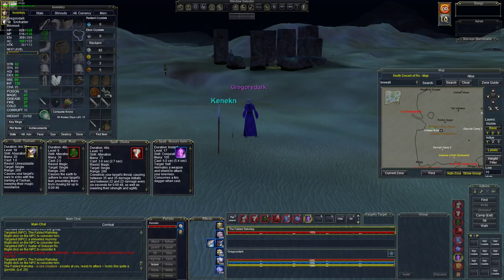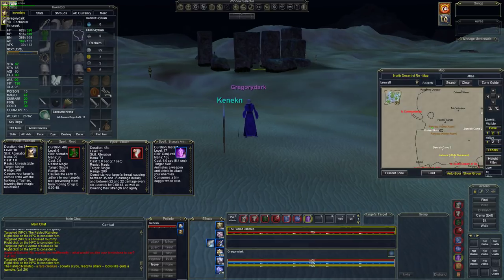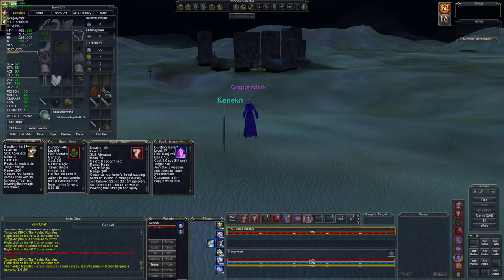We do have cleric buffs which are fading. We have Spirit Wolf, which is a necessity if you're going to try to solo him — make sure you've got Spirit Wolf. He is right outside the commonlands tunnel, so it makes for a very easy escape. We have two possible plans of action: one is to root rot him, the other is to try to chain cast pets, but unfortunately we only have two tiny daggers, so that won't give us too many pets.